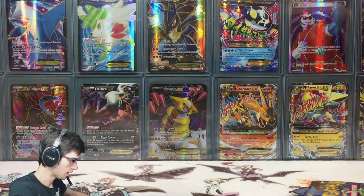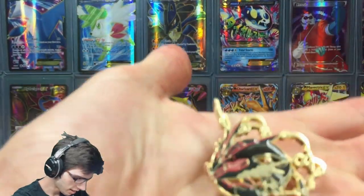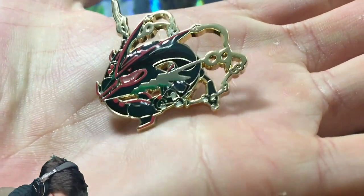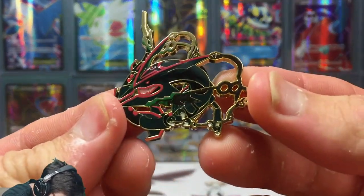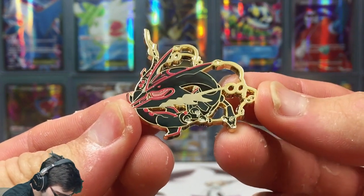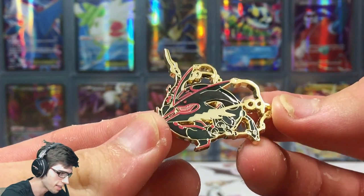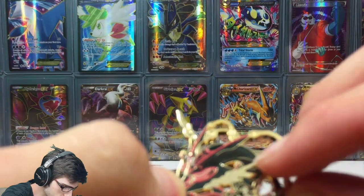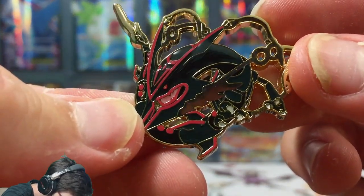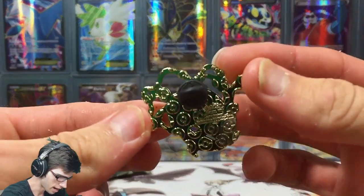Now that's all out of the way, let's have a look at this pin and then get cracking into these booster packs. Nice looking shiny Mega Rayquaza pin — that looks really sweet. Let me know in the comment section below what you think. It looks like Rayquaza is rocking a black tattoo, and it's gold on the back — awesome.